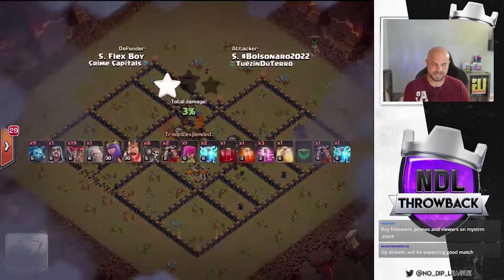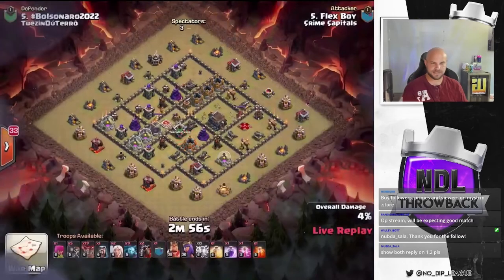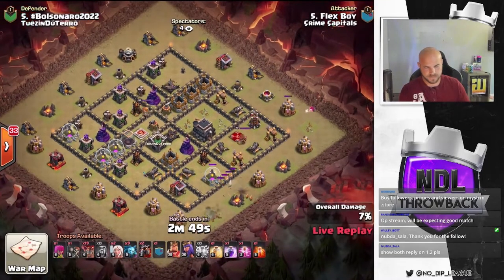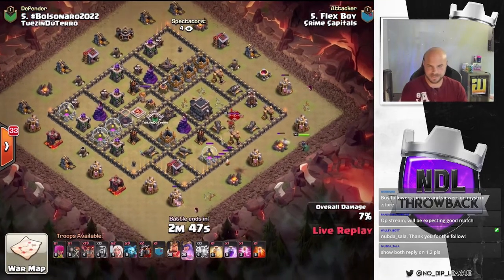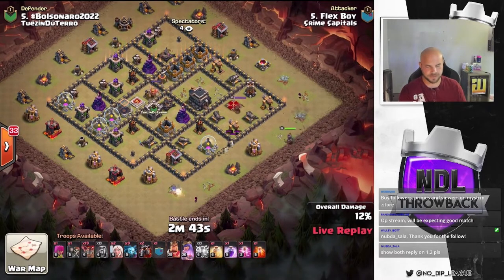Nicely done. Let's hop out and see what that other attack is doing. First attack coming in for Crime Capitals — they're going for that 9v9 triple. Let's see if they can get it done. Dropped in some early zaps. Got some funneling going on. Queen's coming in from the right side. We got the wall opened up as well.